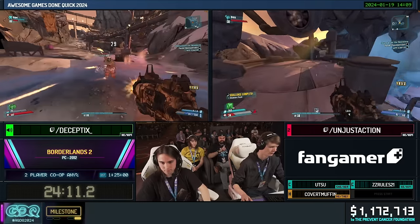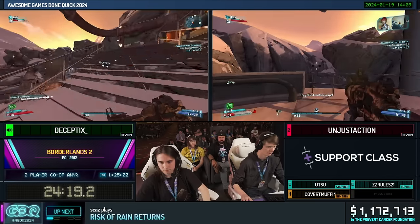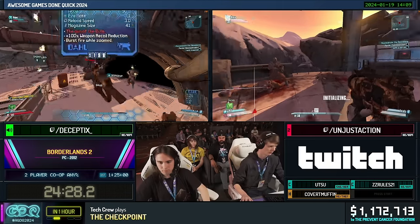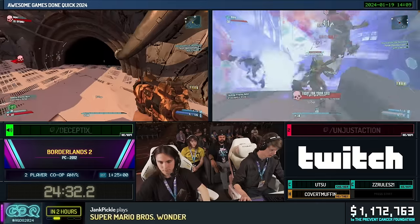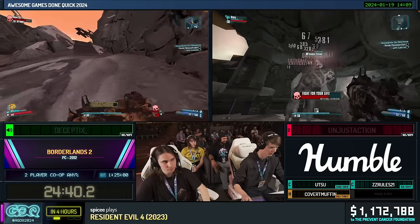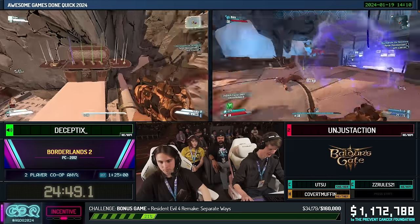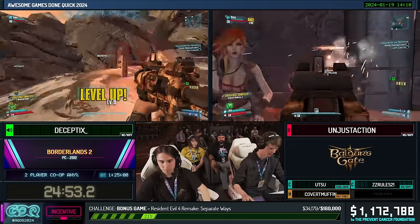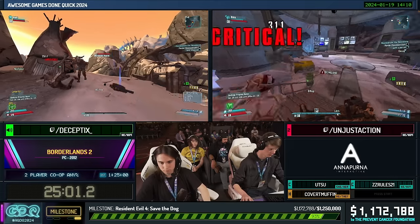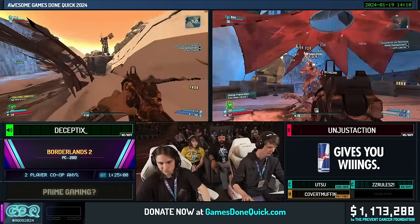Decept is running through the area fighting enemies — they need to hit level 10 at a very specific point so getting as much XP as possible is imperative. That loot goon is what they call an XP balloon because he gives a lot of XP. There are a couple guaranteed badasses that spawn which have increased health but give increased XP, so it's worth backtracking to kill them. Meanwhile, Unjust is doing the story fight and killing enemies around Little Off. Some chests are checked — if they find weapons they need, great, otherwise it's not relied on. Once Decept gets to a specific point, he'll run back to the start of the area so they can travel out as soon as Unjust finishes the quest.